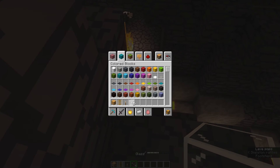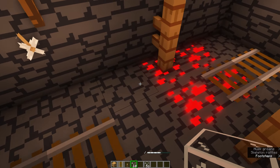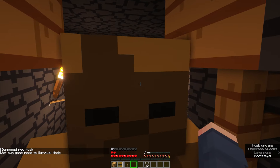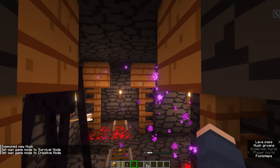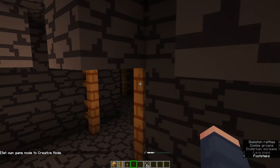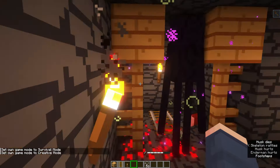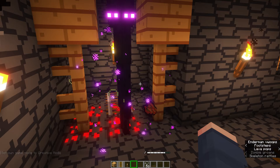So if we now grab ourselves ten glass, we will end up creating — with ten blocks — a glass enderman. If we summon another husk and get whacked, the enderman is going to come running to save us. He's very angry, but unfortunately he can't quite get to the zombie who's walked away. There we are — now they're fighting. The enderman's attacking the husk, and the husk is attacking the enderman, and in this scenario, the enderman wins.